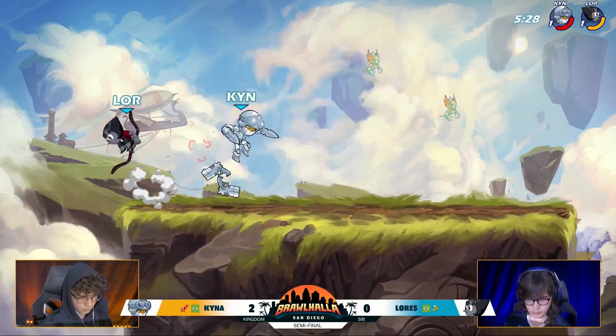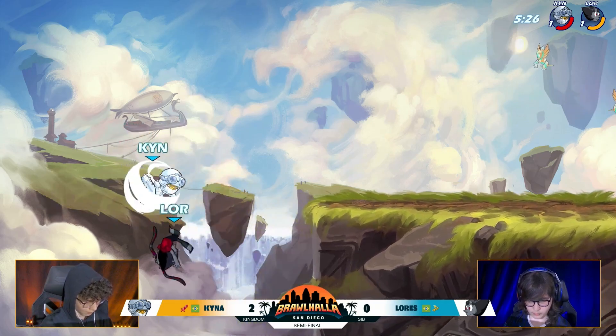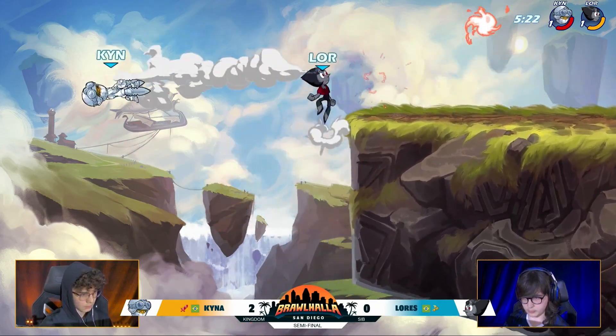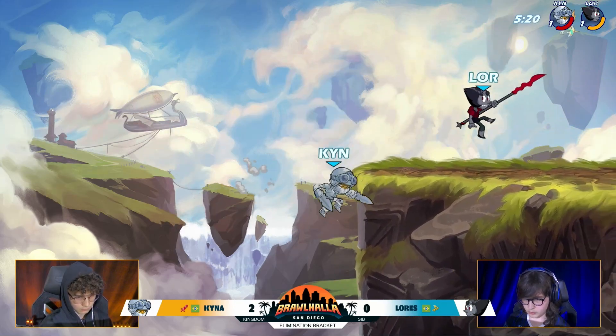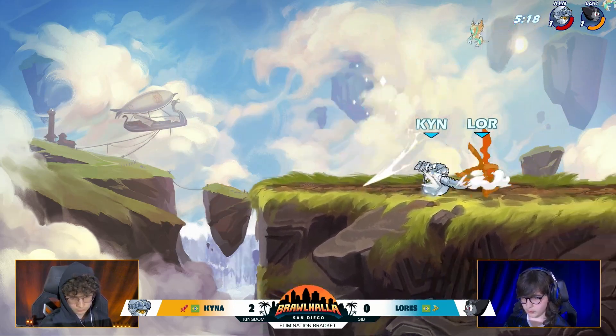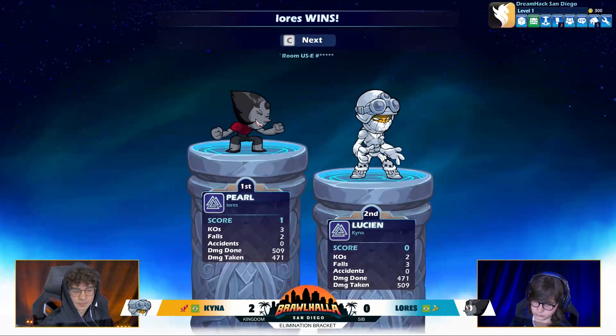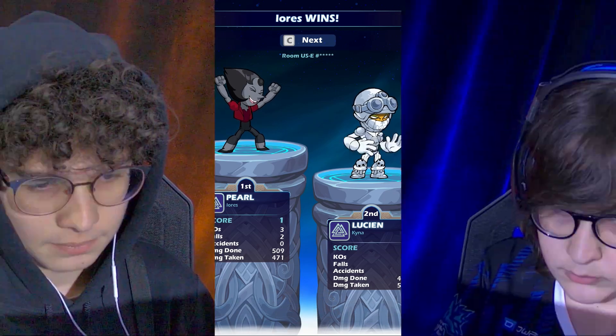That's a punish. Lorez — he's just only doing heavy buttons, he's really got to be careful. I feel like I'm seeing shades of Kaina at BCX where he starts throwing out those signatures, getting a little bit too reckless. He kind of gets underneath it, doesn't get the dodge, and Lorez finds the side air. He's going to hold on — we're going to game four.